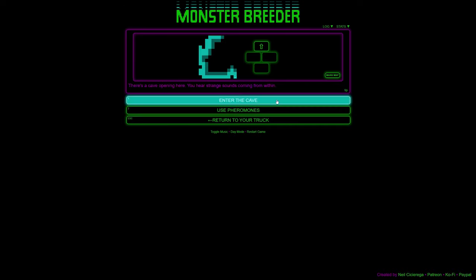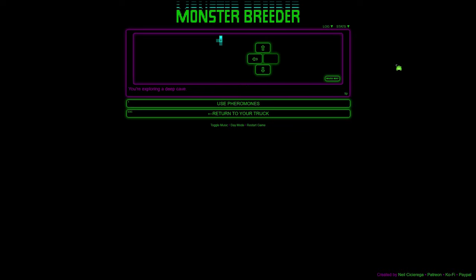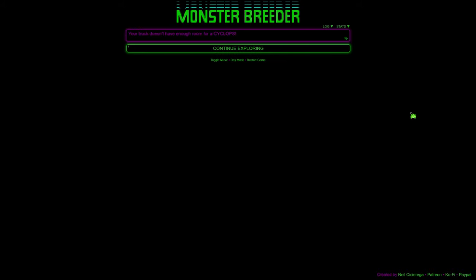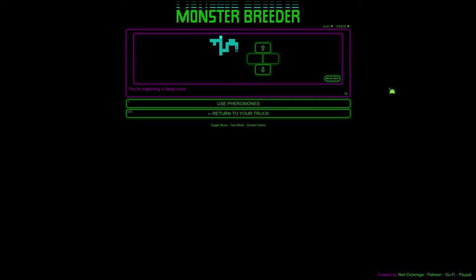I just noticed the 'use pheromones' option — I thought it was a permanent upgrade, but it's a consumable. I started to read 'dark cave' — thought we could find something cool in there. I'd love a skeleton — a skeleton is like a bone ghost, and I'm a big fan of both ghost and bone. A Cyclops too — I think the Cyclops is in the Odyssey or Iliad, but my memory has gone bad.